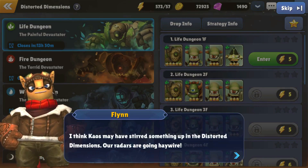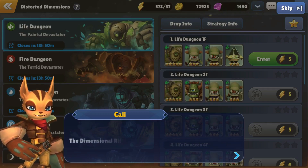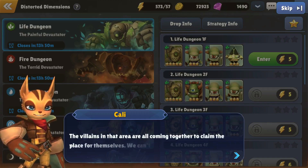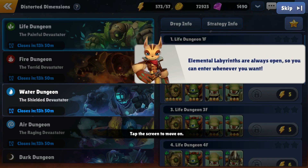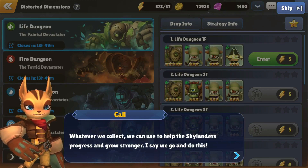Flynn, Chaos has stirred up something in the distorted dimensions — our radars are going haywire. Before we go, let me explain: the dimensional rifts aren't completely closed, there are still small gaps left. The villains in that area are all coming together to claim the place for themselves. This is the distorted dimensions where you can obtain powerful runes and elemental ores. You can enter labyrinths with no entrance limit — make sure to enter and get materials. Elemental labyrinths are always open. Whatever we collect we can use to help Skylanders progress and grow stronger.